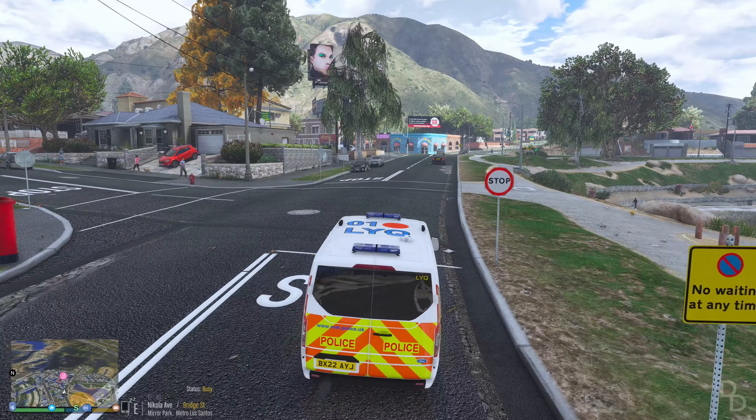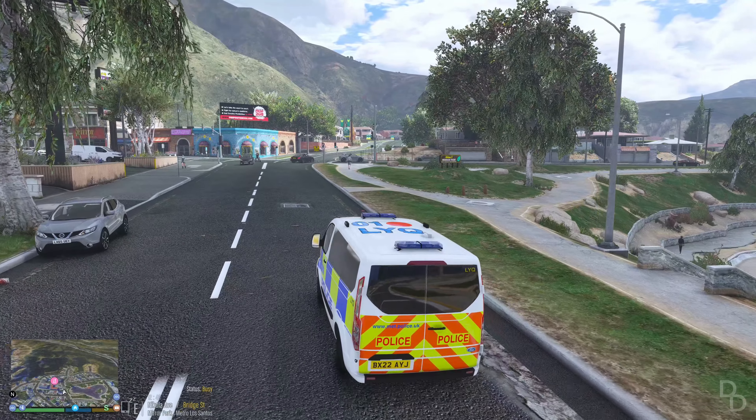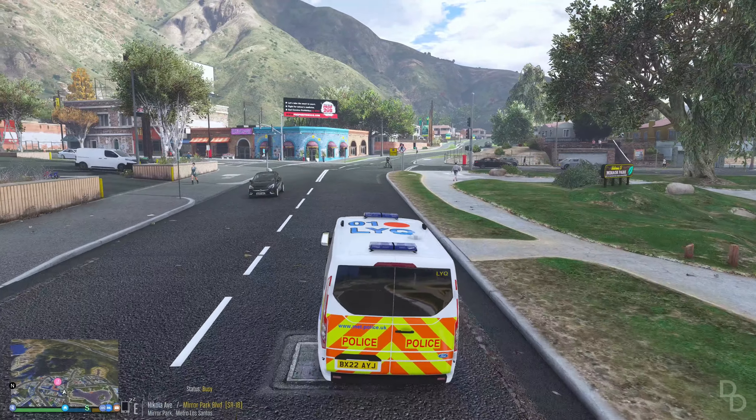We just got a nuisance call coming up. We've got confirmation of where they are — we're going to attend that address to see what is happening. It's one of these houses on the left complex — took a left turn here. What was the address? It was one of these houses — I think it was the one over there. I think it's this one on the left.